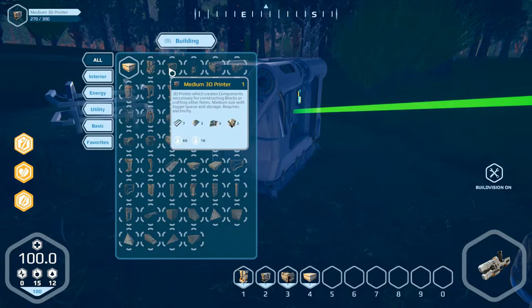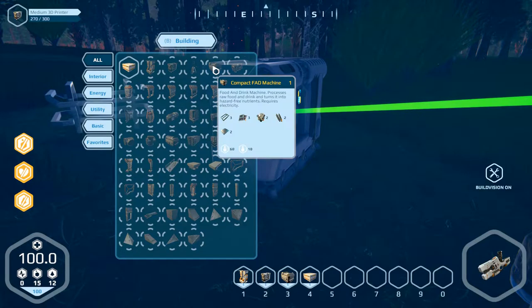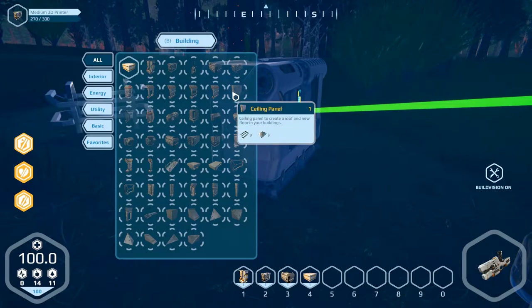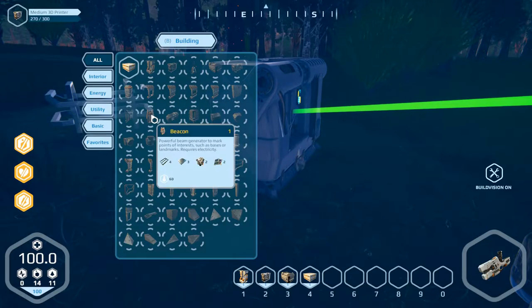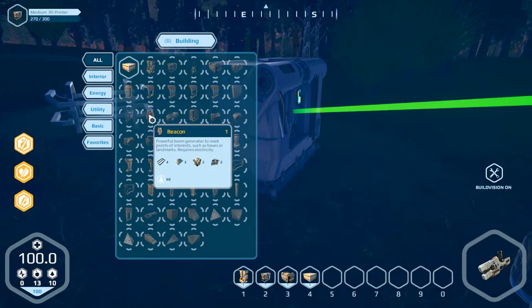Generator, printer, solar beacon, compact fat machine. I think the best way is to build the beacon first, so we need parts for this.